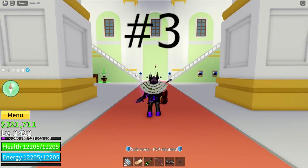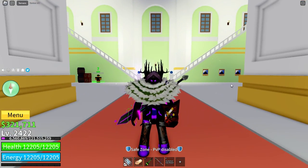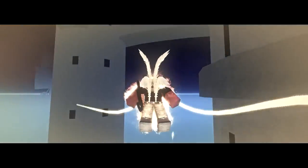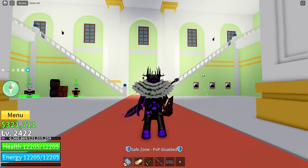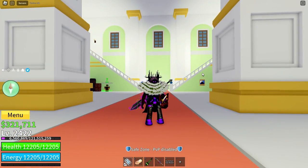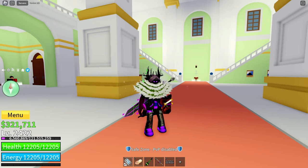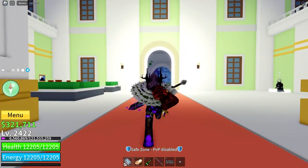Coming in at number three is SkyPN V4, also known as Angel. The flight ability to control the battlefield and catch sky campers is pretty useful, and you can also attack while flying. It has a small aura around the player that stuns people and deals pretty good damage, which can be used to break observation and stun the opponent. And the healing from the V3 ability makes for a well-rounded build for PvP.